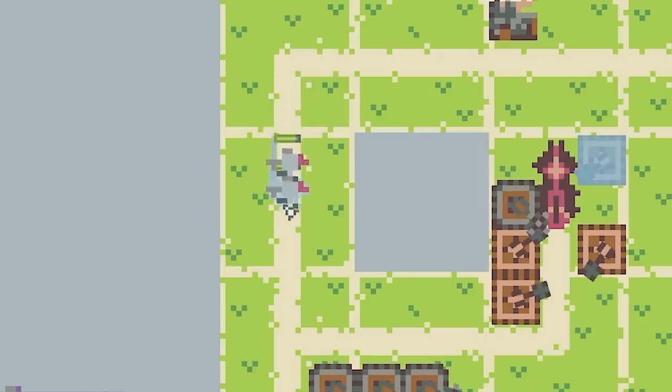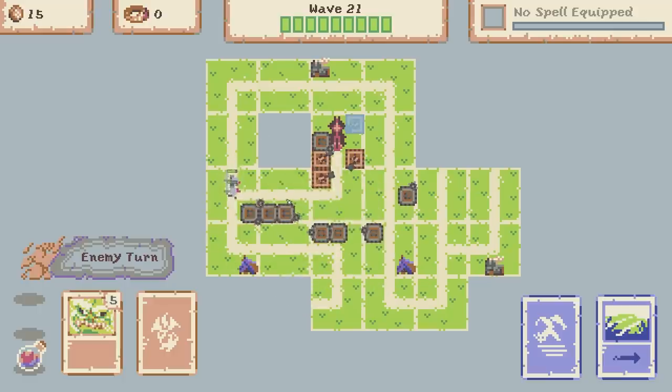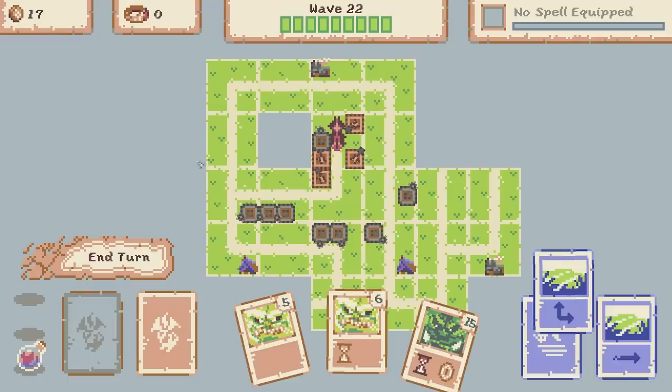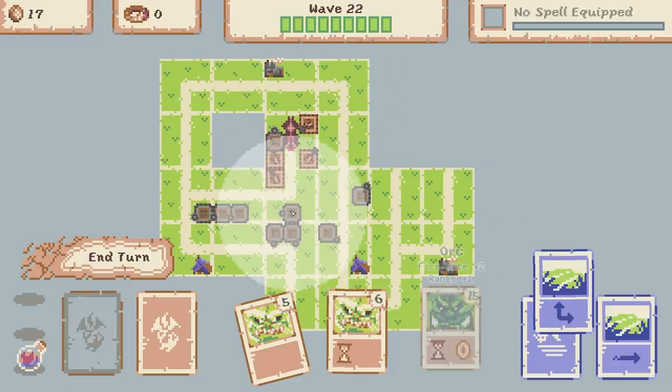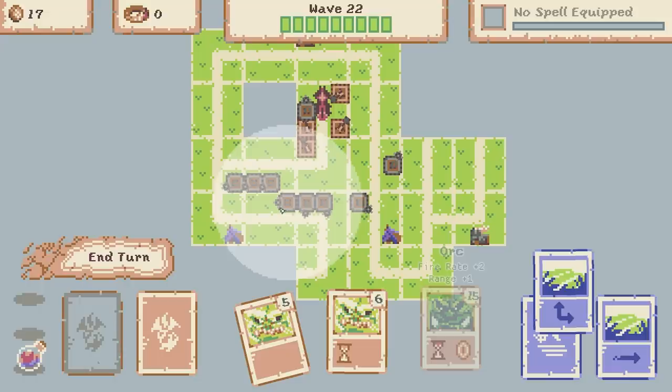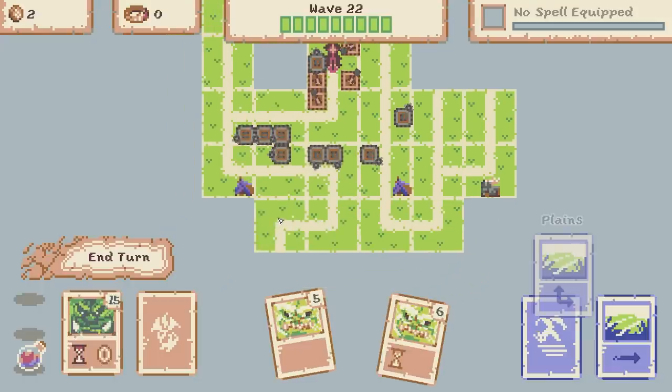I'm a little worried these two might actually make it through because this road is meant to be the death trap. There's one down - can we get the other one? Yeah I think we're good. Phew that was close. Up to 17 coins so definitely going with another improved orc.